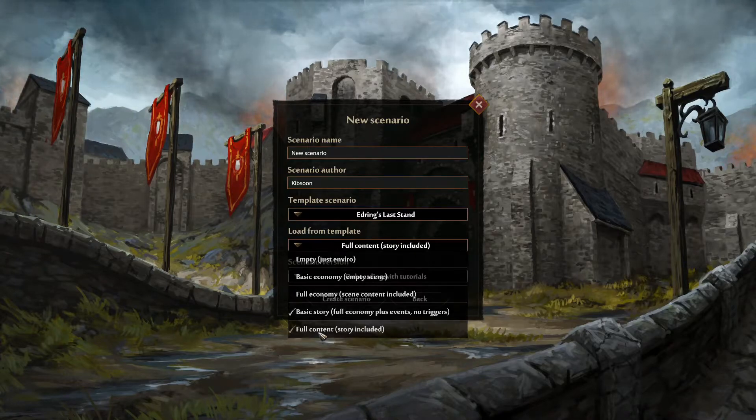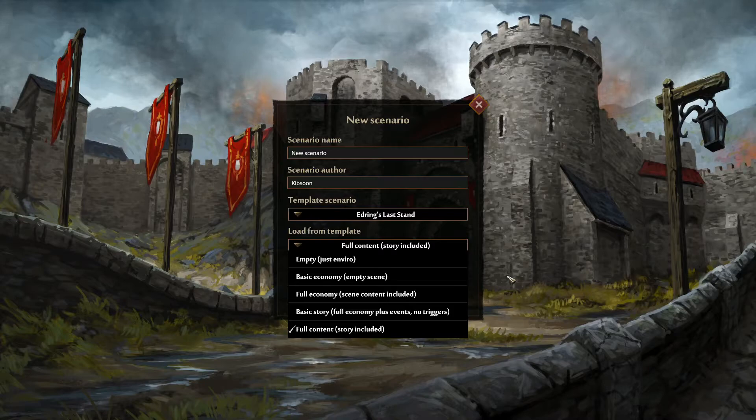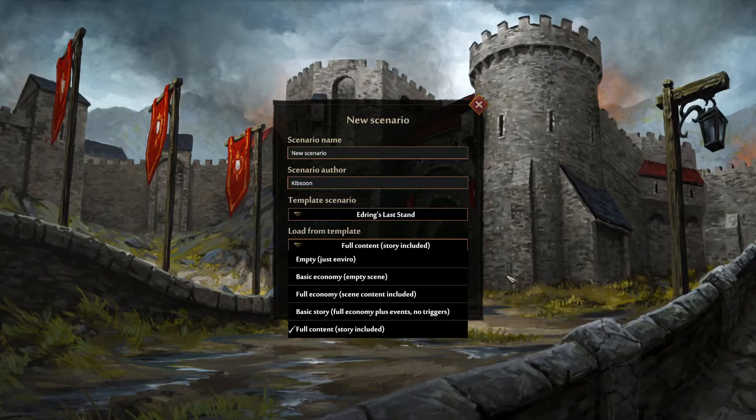And the last one is full content. You've got totally everything as it is in game — with files, with text events placed on the map, with triggers, all set up and created by us.